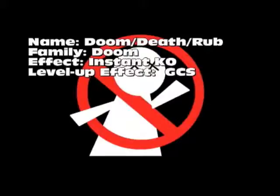Doom, Death, or Rub — depending on which game you're playing — is part of the Doom family; it's the only one in the Doom family. It basically kills your target regardless of their HP. The level-up effect is simply a greater chance of succeeding.